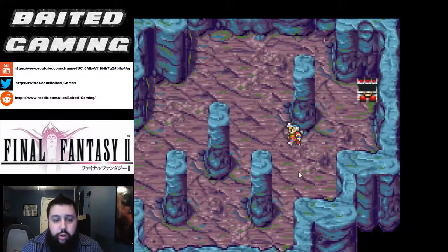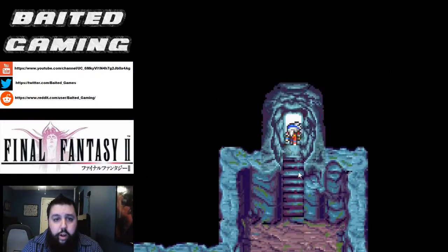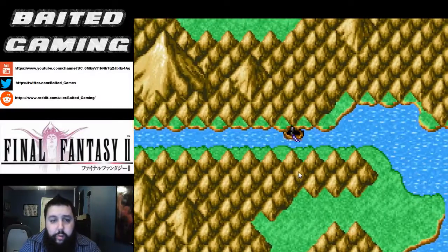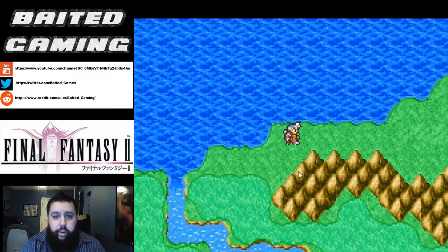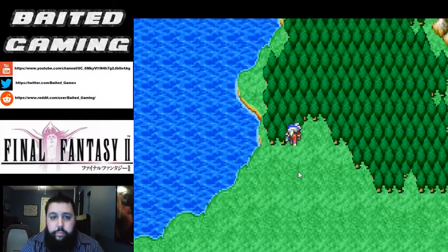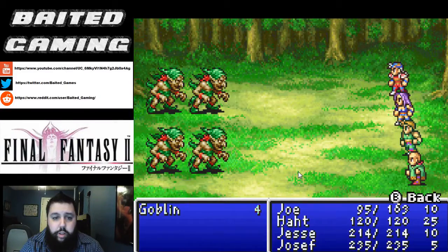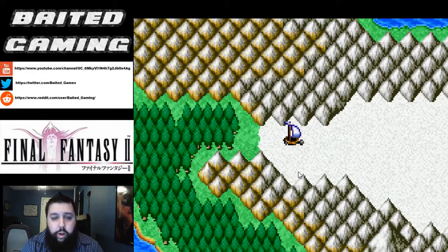Now we can head north to the supposed cavern that houses the Goddess Bell, which is apparently the only item that can safely transport the Sunfire that we desperately need to destroy the Dreadnought and save the Rebellion from being utterly obliterated by the Empire. We're going to head north because we're already in the snowy fields. Without this snowmobile we would not be able to walk on these snow tiles, but now that we have it we turn into a boat on the snowfield. But that's where we're going to end today's episode. If you liked what you saw, leave a like, comment, subscribe, all that good stuff. My name's Joe and thanks for watching Bated Gaming — have a good one.